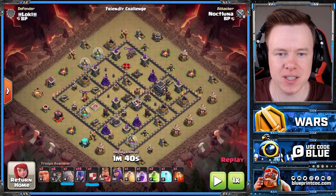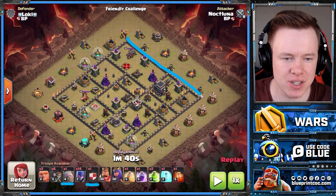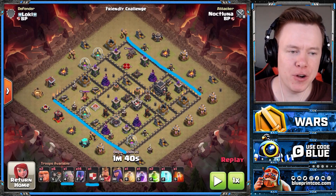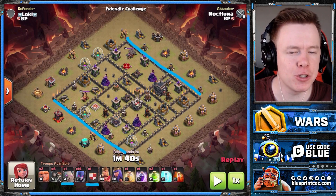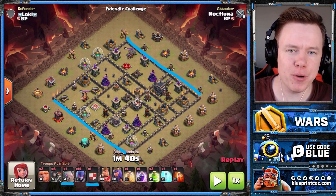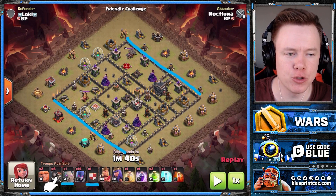How do you pick where to attack from with this army? Well, you want to attack on a side — either this or this — and what you want from the side that you come on: A, you want it to be the tougher side of the base. You'd rather deal with the high value defenses first, and you need to be able to reach the whole base with one wall breaker and two jump spells.